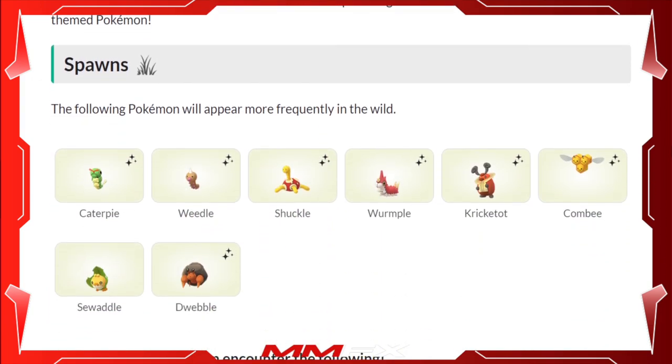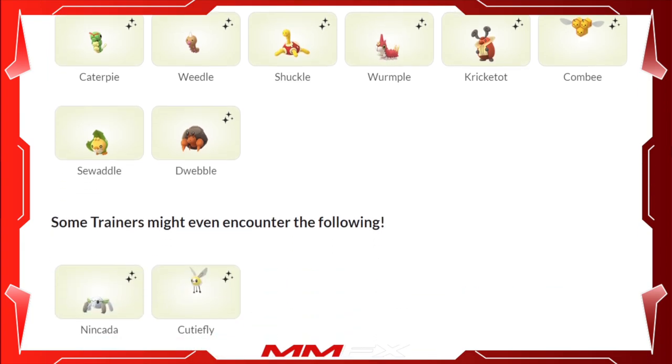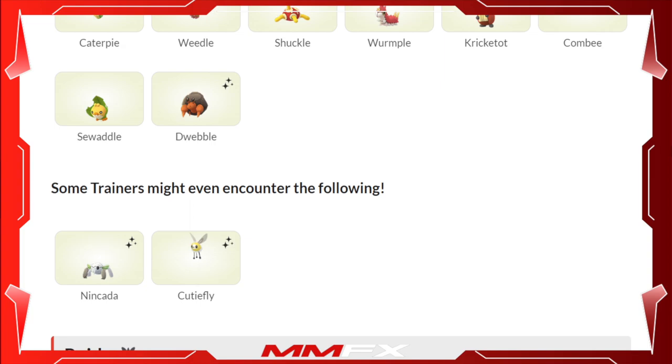The wild spawns are Caterpie, Weedle, Shuckle, Wurmple, Kricketot, Combee, Sewaddle, and Dwebble. The only Pokémon that cannot be shiny is Sewaddle, which will likely get a Community Day in the future. I'm particularly looking at Weedle for a shiny Beedrill for my Mega collection, and Caterpie for a shiny Butterfree in case Gigantamax comes to the game. You'll also be able to encounter Cutiefly and Nincada as rare encounters, both of which can be shiny.